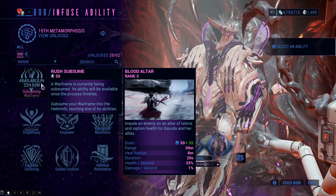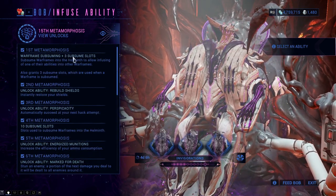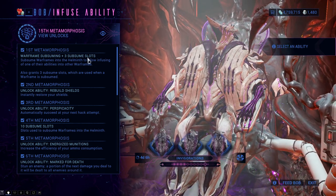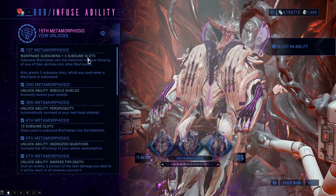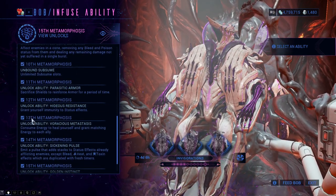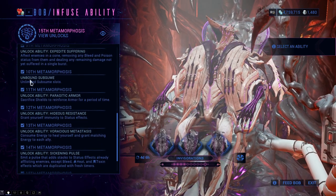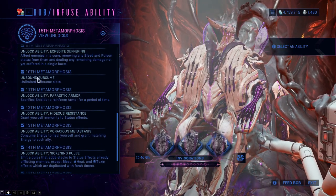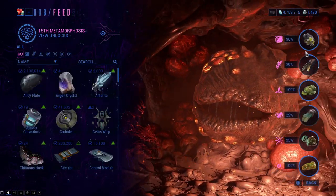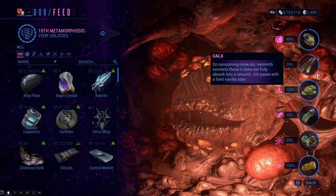At first you're going to have three subsumable slots, meaning you can only subsume three warframes at the beginning. At Rank 4 you get 10 more slots, and then at around Rank 10 you will be able to subsume an infinite number of warframes. Now, feeding the Helminth system — how does this work?